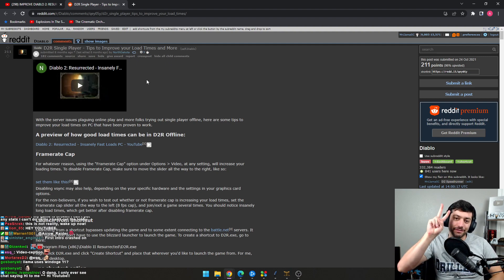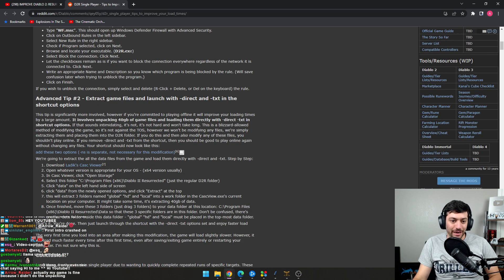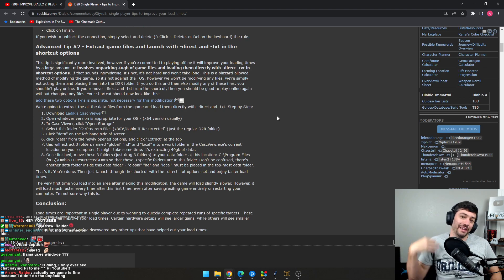So at this point, you have two options. Number one, you come back here and you unpack the files again — you do the extract game files and unpack the files from 2.4.3 — and then you'll be fine.